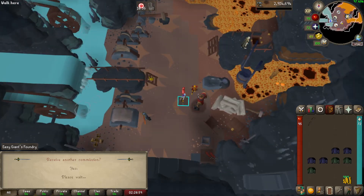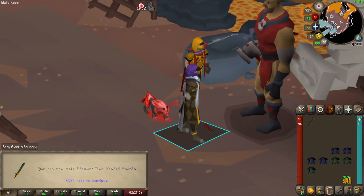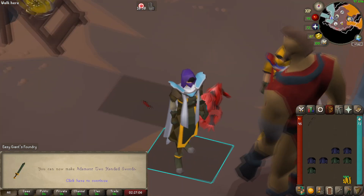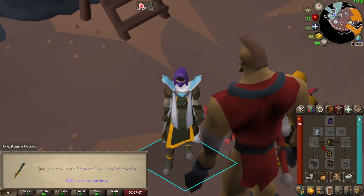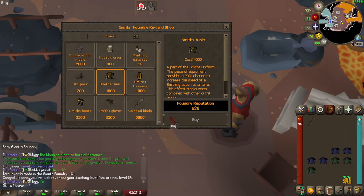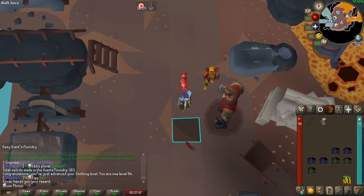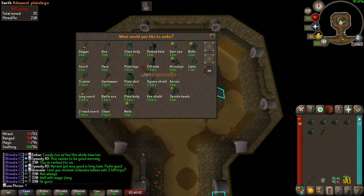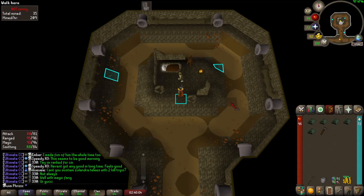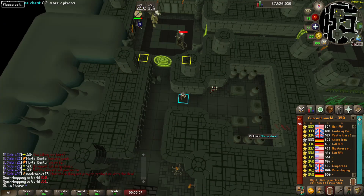And with that we have 84 Smithing - went one above to get the whole Smithing outfit. Nice to have storable ice gloves, and I can boost the diary step with a grog. So we're gonna buy one and do that diary step right now. We did it! We finished up the Lumbridge elite diaries.